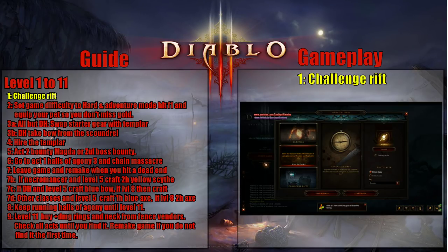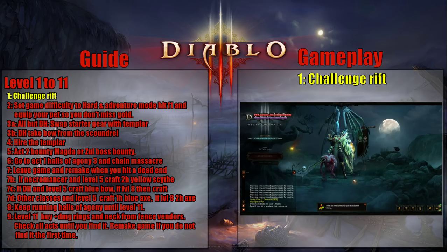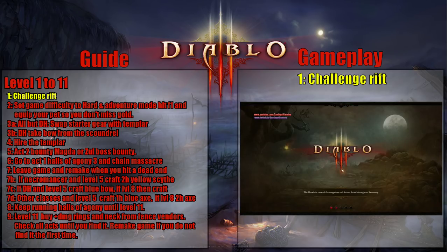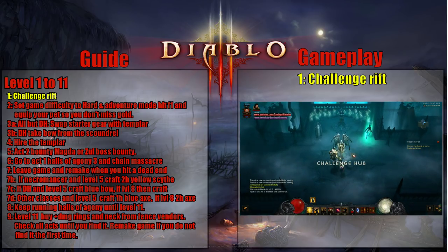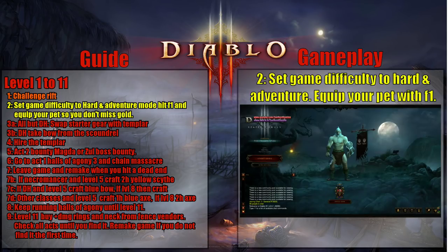Start off by making sure that you do a challenge rift. To do that, go to your settings, change it to challenge rift, hit start, and then go in and get ready to start running your challenge rift. Make sure you do this after the season officially starts. You can claim your rewards in your mailbox in the bottom left-hand corner of your screen.